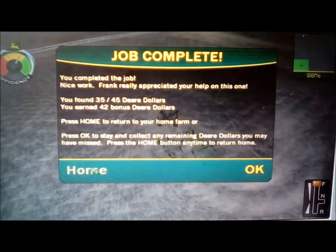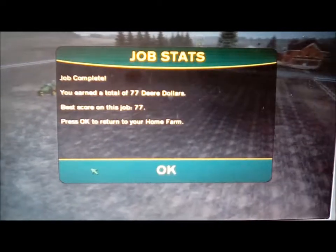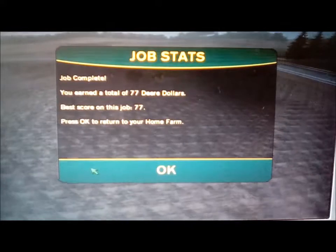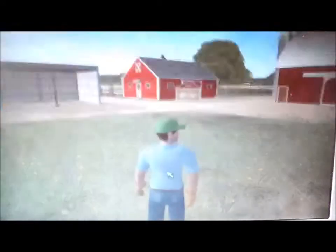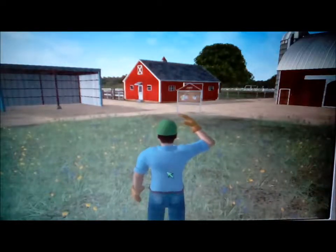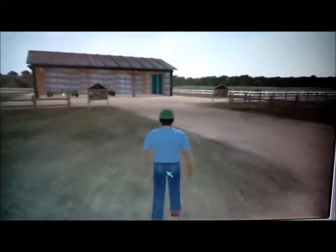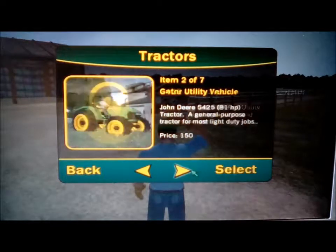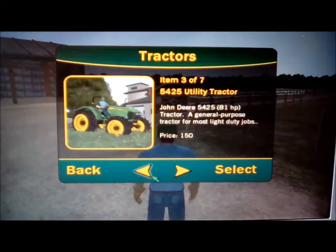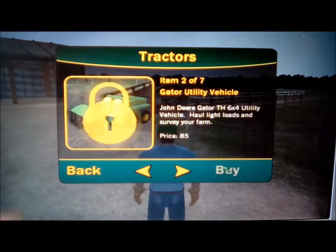The job thing popped up — we got 35 out of 45. Wow, we get 77 deer dollars! Plus the 26 we already had, we now have 104 dollars total — that is really good. We're definitely pressing okay and accepting that. Guys, we have 103 dollars — that is unbelievable. We're going straight over here to buy the gator, and it costs 85 dollars. We'd have just a little bit left over for saving toward the big tractors.